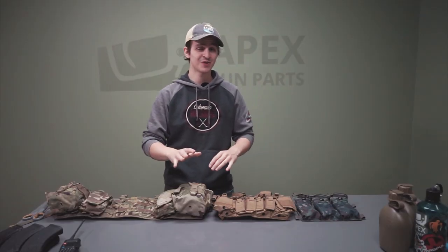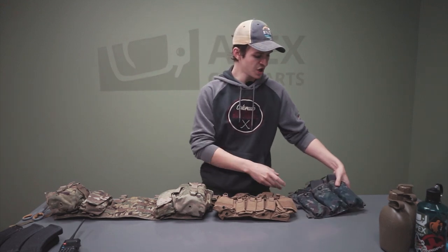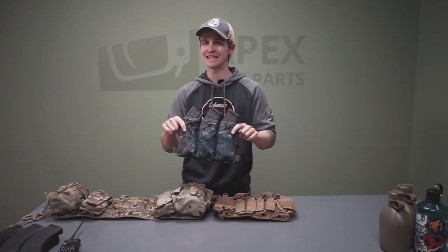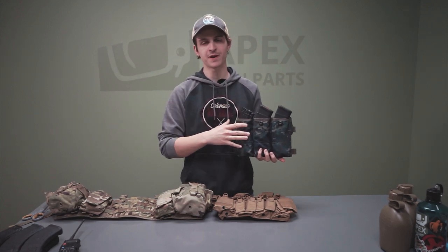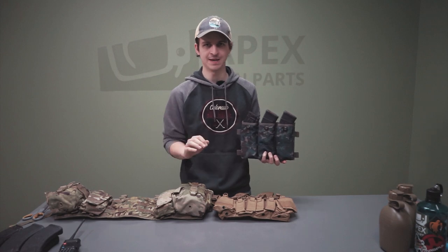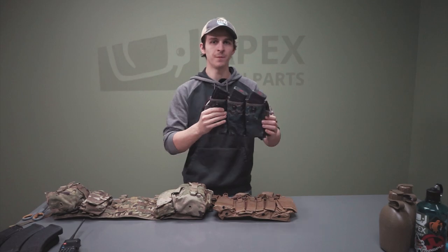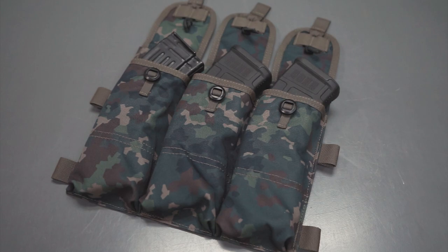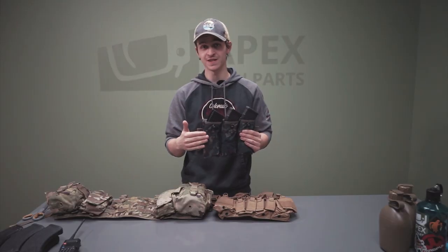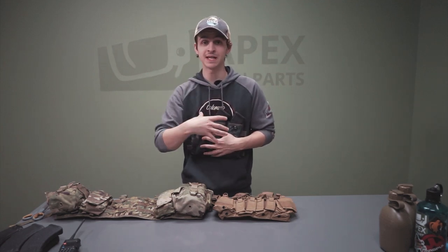We've got some chest rig options out here in front of us. We'll start minimal and work our way up. So minimal — we're going to start with a very basic option, which is essentially a placard. Right here we've got the Volk system from Parachute Gear. We sell these on our website and we have special camos only available there. The idea with a placard is there's nothing going on on your chest except what you need immediately accessible.